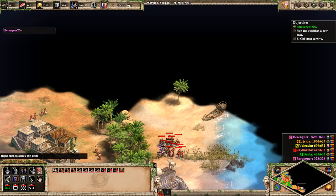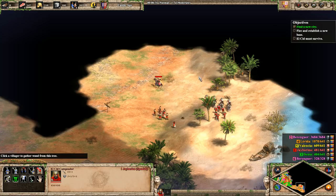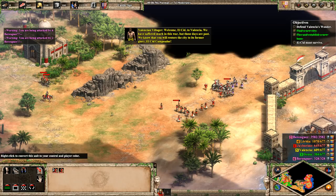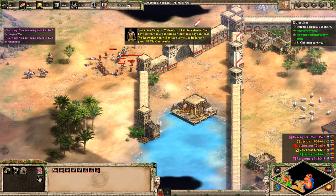I think we're sort of figuring out what we need to do. Let's send El Cid up in that direction, because it probably won't trigger until he himself moves there. 'We have heard of the city's piety and would humbly join his service. Welcome, El Cid, to Valencia. We have suffered much in this war, but those days are past. We know that you will restore the city to its former glory. El Cid Campeador — we claim Valencia in the name of King Alfonso. Turn back at once.'